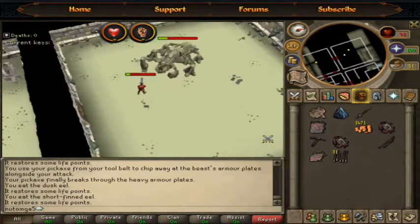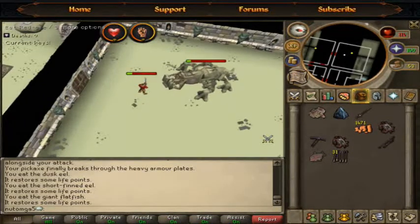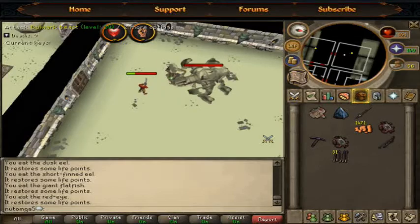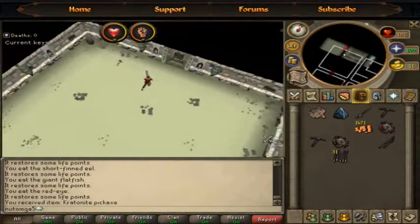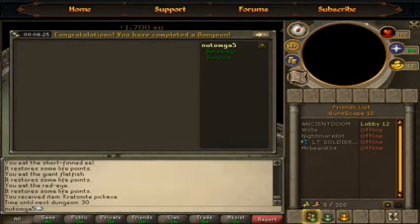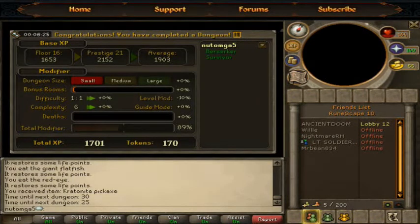We're doing this dungeon in five minutes — he's hitting hard but then he died. No one loves you, bulwark beast! Six minutes and 1,700 XP with 21 prestige — that's pretty nice, and I didn't do any bonus rooms.